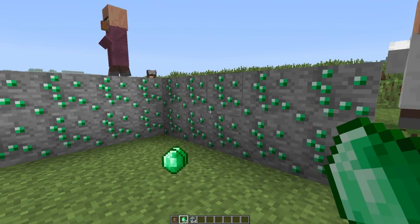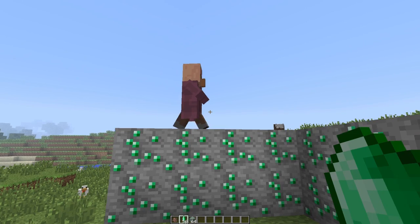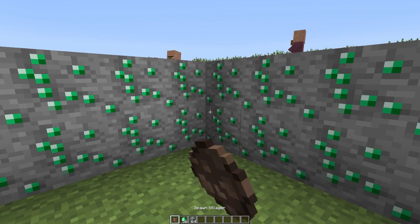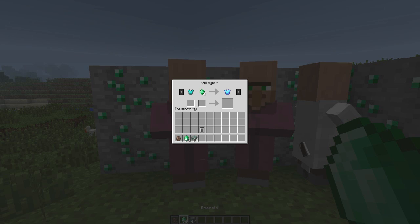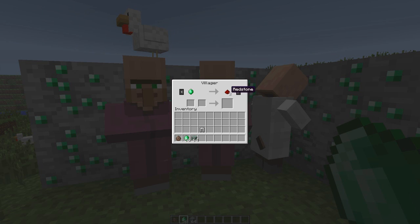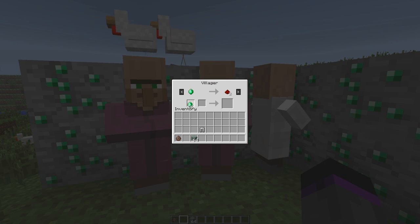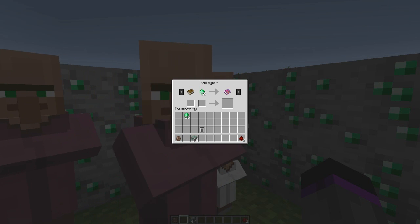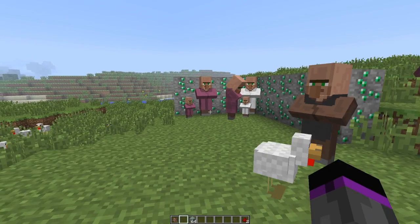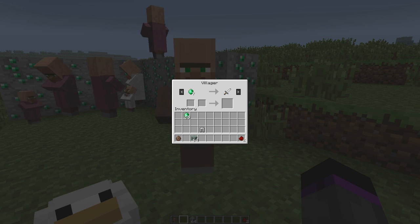Once you've obtained your emeralds you can trade with the villagers. You just walk up to a villager and pull the left trigger, and it will open up this interface where you can actually go and trade. It'll be kind of like a furnace-looking thing where you have a bottom slot and a top slot. The bottom slot shows you how much currency you need, you put your currency in there, and then the top slot is going to be what you get from the trade — so you can actually see what you're getting before you trade.